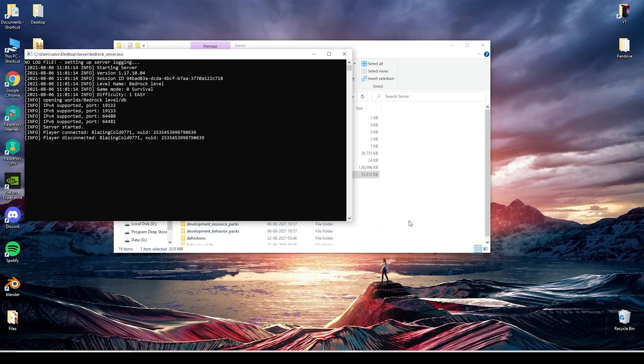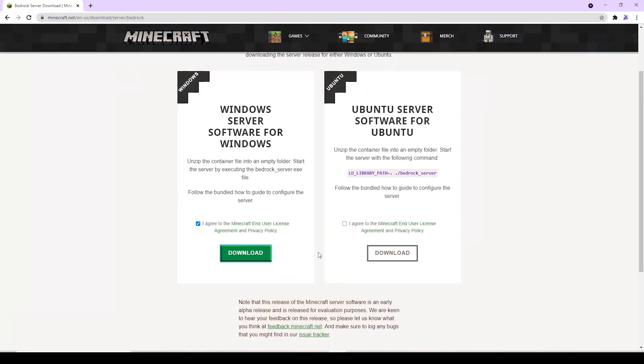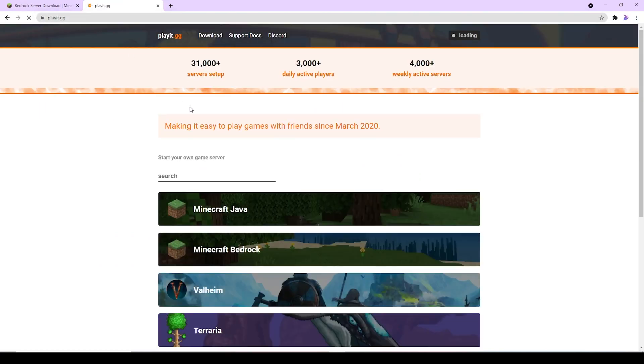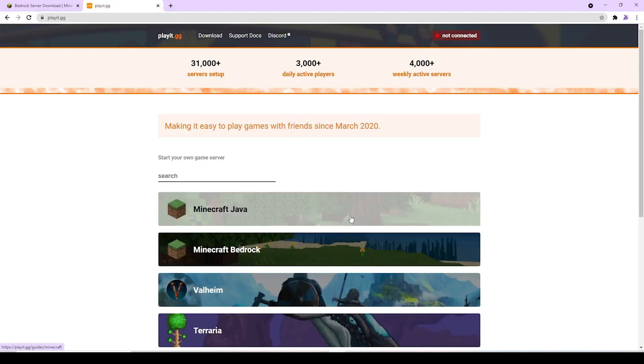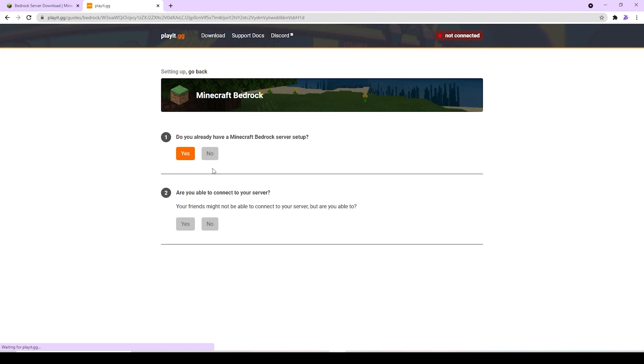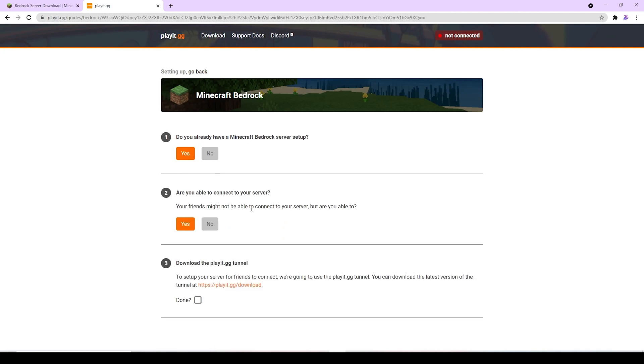Now it's time to host the world so that your friends can join you. Go to Chrome again, open a new tab and type playit.gg — link is in the description. If you are a Java edition player, select the first option, but since I am hosting a Bedrock version, I am going to select the second one. Click yes, then yes again and download the file.